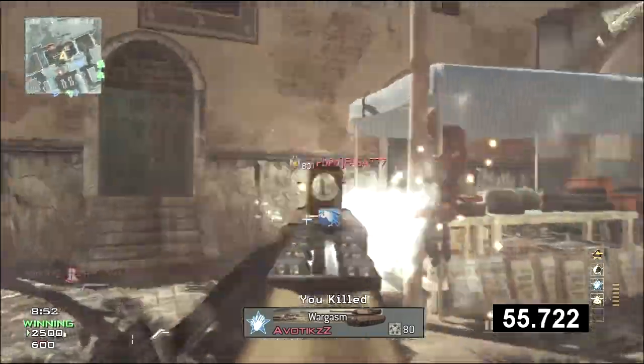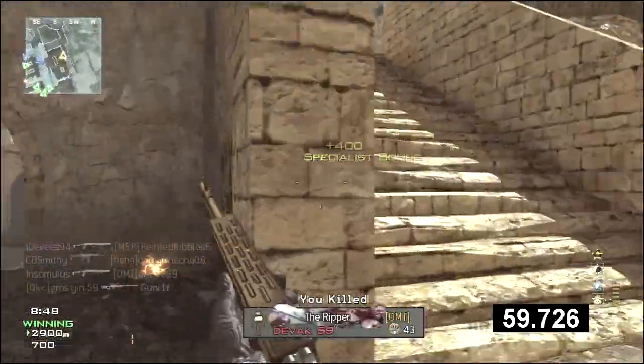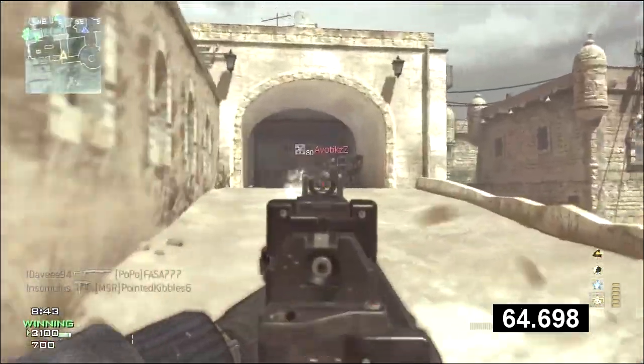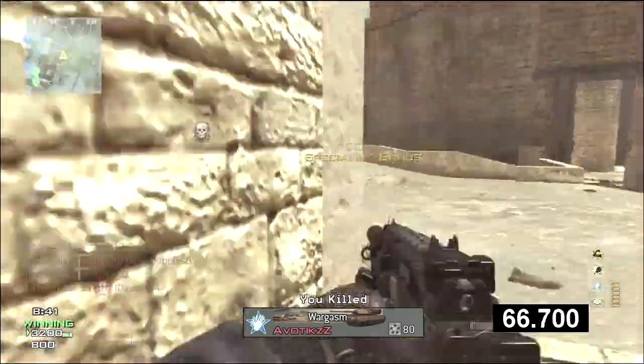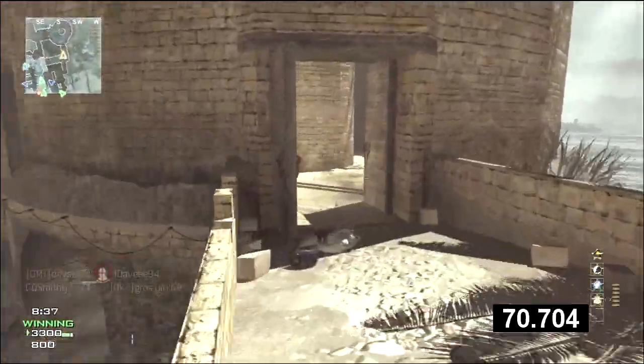You do get a lot less hit markers with them, especially if you are hitting them in centre mass like I'm doing here. Some of these guys you can see I'm picking them off at kind of more of a medium range and close range. I'm still getting one hit kills because I am hitting them in the chest, which is just awesome when you are using the Spaz-12. And unlike the USAS and Strikers,